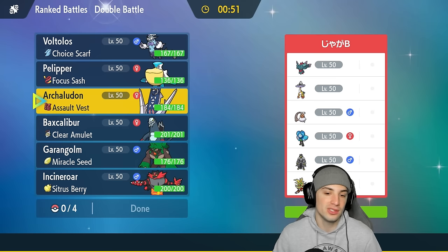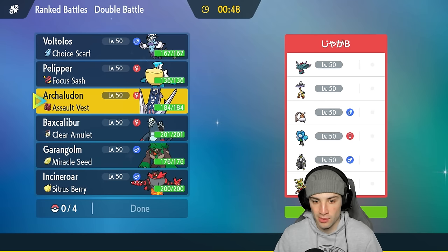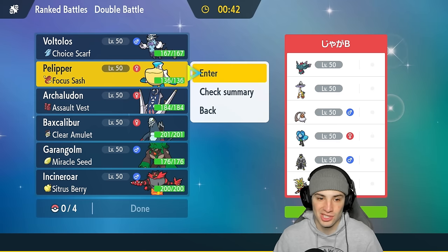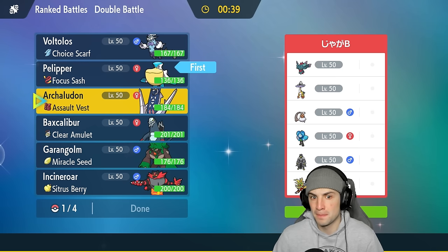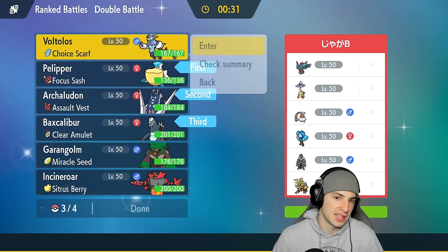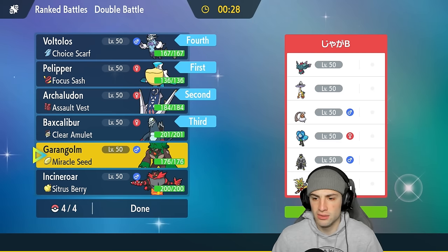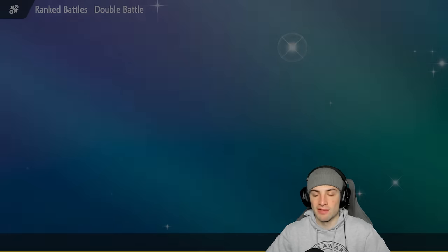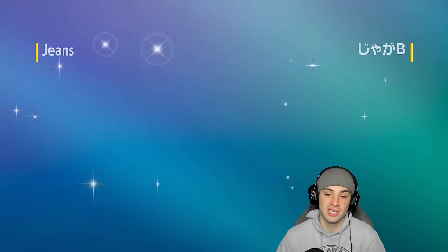Going up against a Gouging Fire team. I wanted to use the Gouging Fire team for this video but I love Baxcalibur and Archaludon too much. Their team doesn't have any weather so I can go Pelipper and Archaludon again. I'm also going to bring Baxcalibur, and last but not least the Choice Scarf Thundurus — being able to have that speed is very viable. Terror Blast with Flying type if need be, it's such a strong Pokémon.